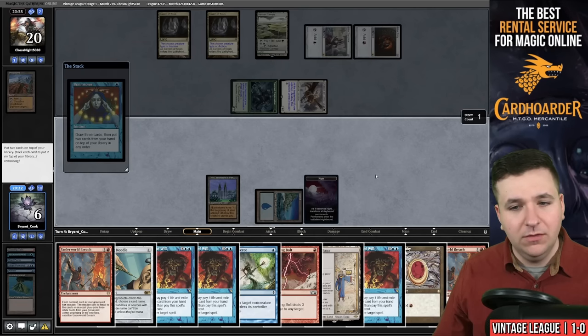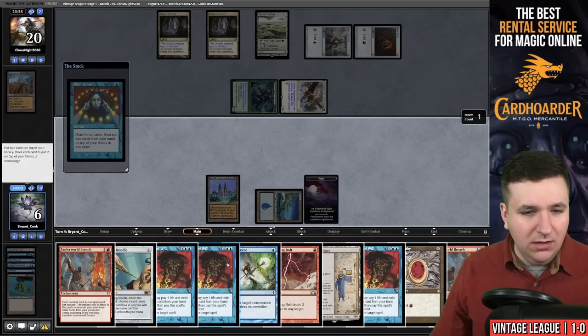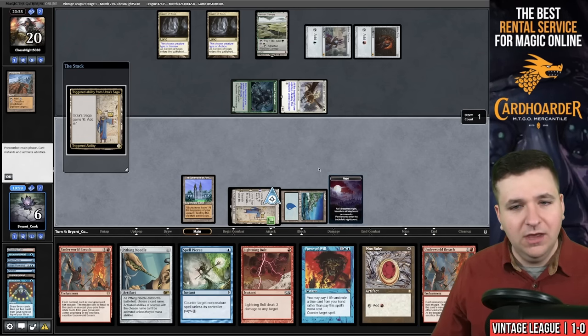Wasteland — they chose correctly. A timely Wasteland here — that's going to seal up this game. Brainstorm. Ruby — oh, I can't even play the Ruby. So we go to 1. I might be able to do something here. Play Urza's Saga — no, because I can't go Ruby Bolt next turn. Yeah, I'm just dead. We can go to the next game.